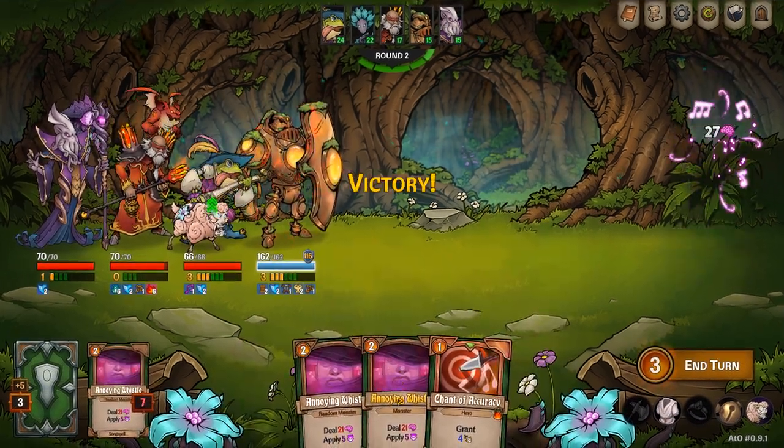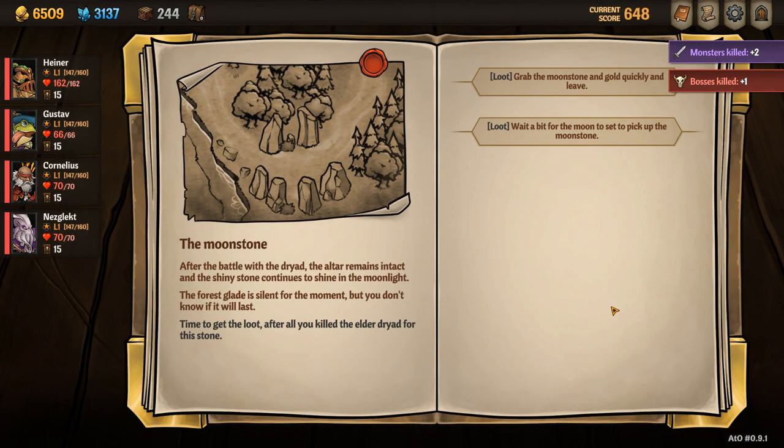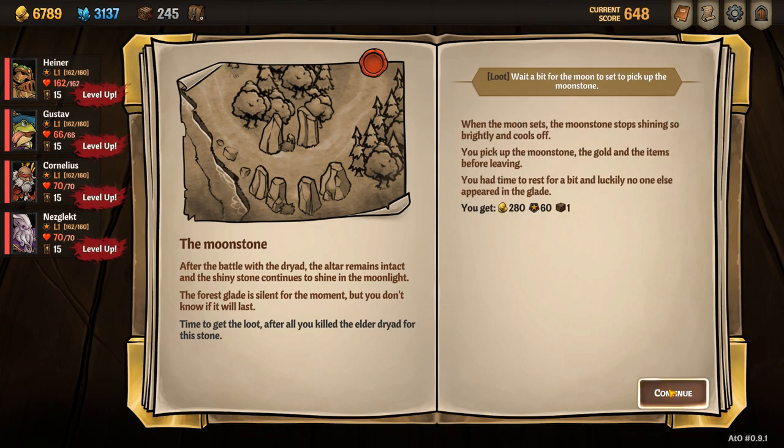Once you're there you must defeat the mini boss and obtain the moonstone. You can choose either option, but I choose to wait so that you can gain access to some items after the fight.